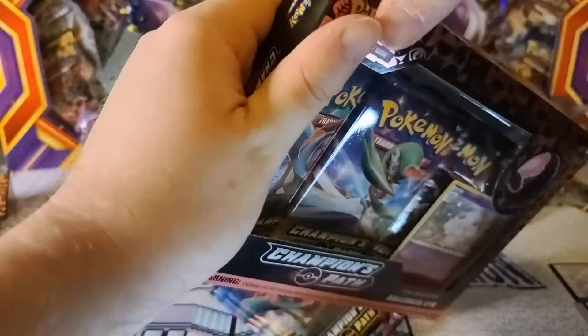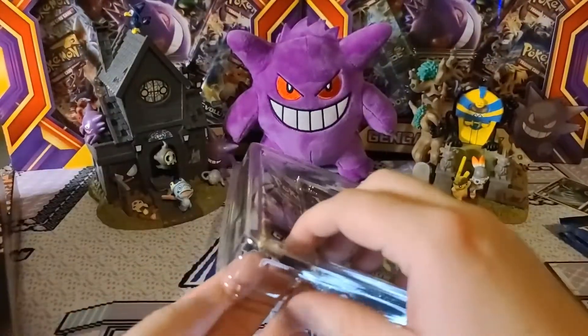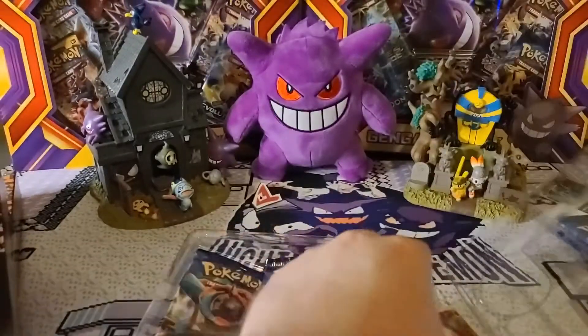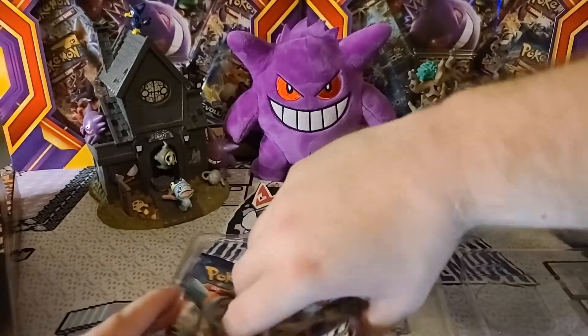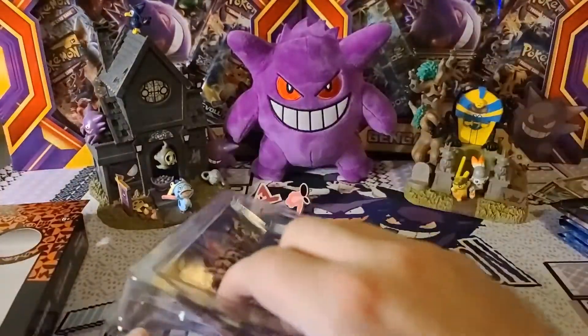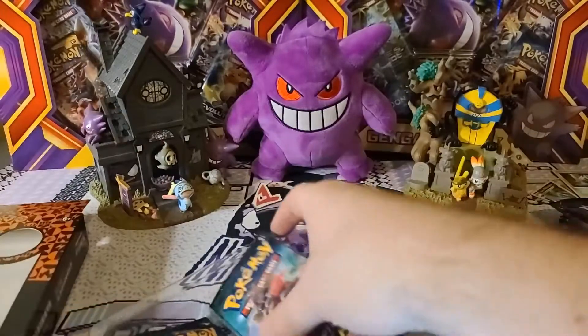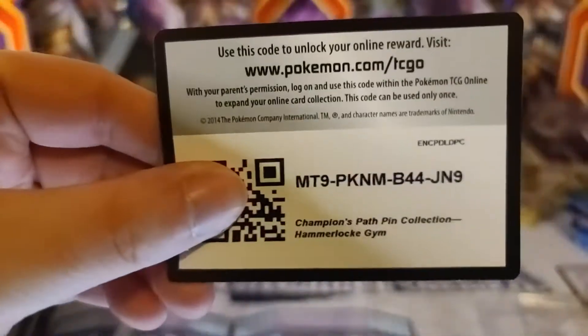I'm going to open these quickly so we can get right into those pulls and hopefully pull that still-missing Charizard V Shiny card. I'm just throwing these promos and pins off to the side trying to get at these packs. There's the code card — lots of plastic and cardboard all over the place. Here we go, last one, and there is the code card for that one too.